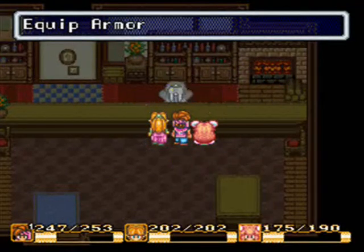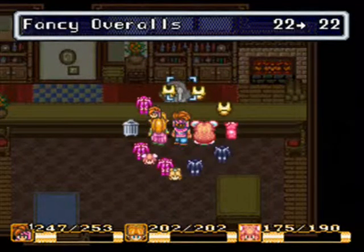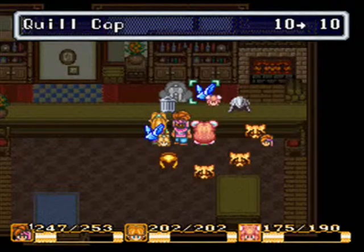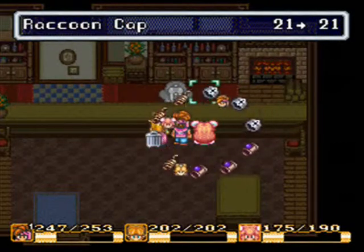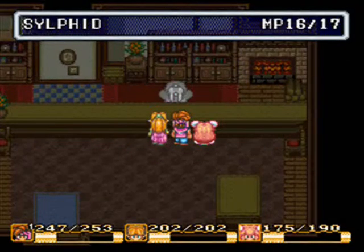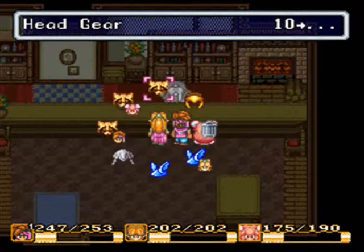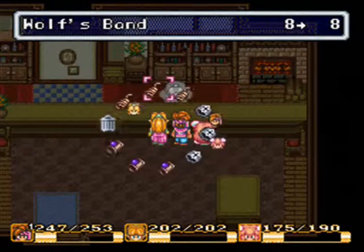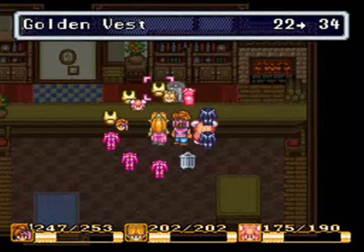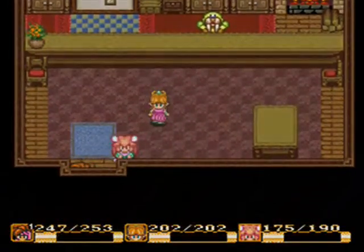Alright, let's equip our new stuff. That's a pretty good defense increase. Make sure you get this stuff because there are some pretty nasty enemies coming up in the ice country. Nice little raccoon cap. Let's head out into the ice country.